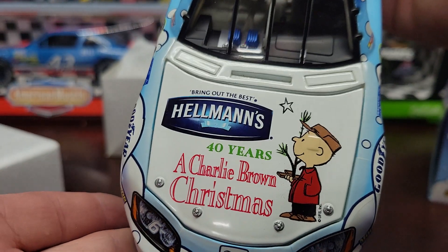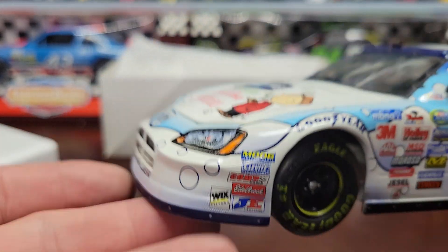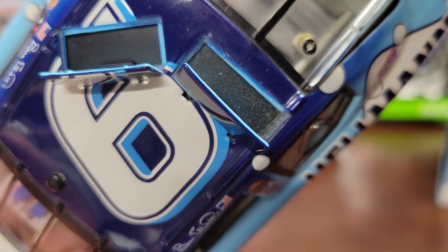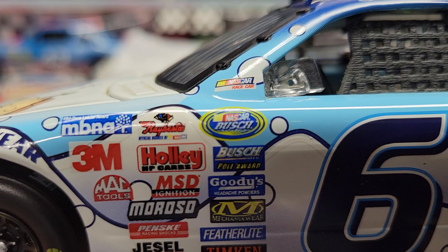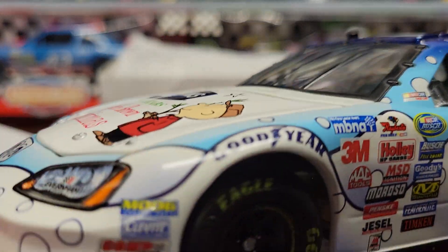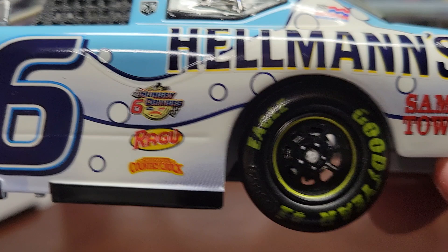Got the mean-looking front end and you got the Hellman's '40 Years A Charlie Brown Christmas' on the front. Colors are pretty good — the graphics look nice. You get the roof flaps that open up, and it's part of the Busch series, so he raced this one in the Busch series, not the Cup series. That's probably why I never saw this one.